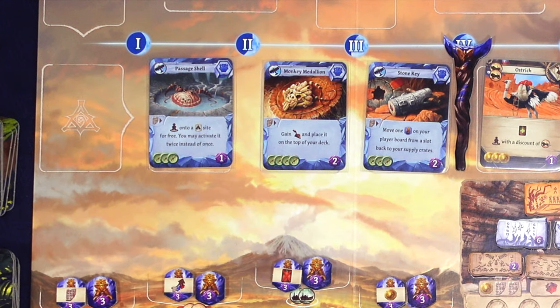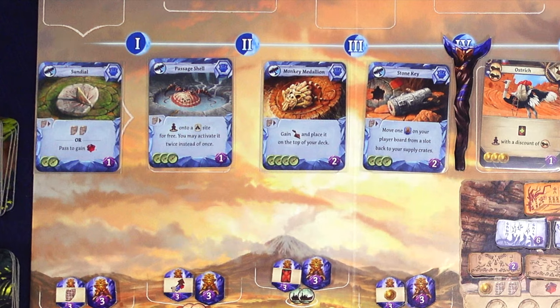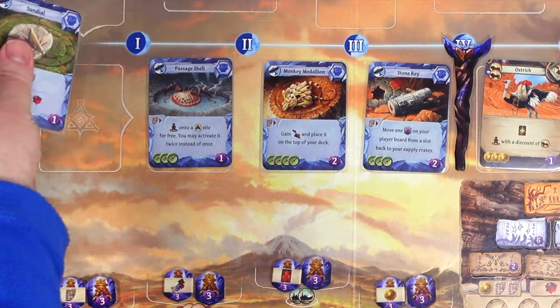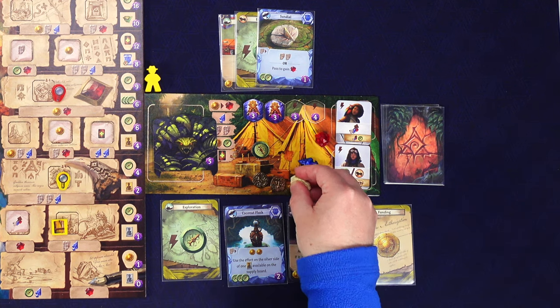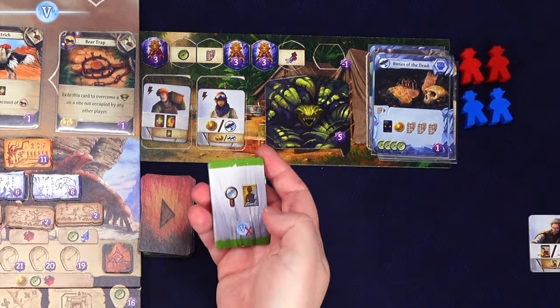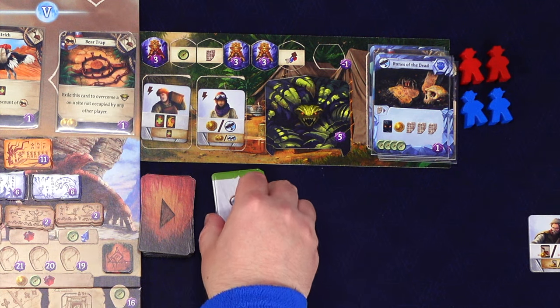The passage shell slides down and out comes the sundial - gain two tablets or pass and gain a gem. It's hard to get gems for free, but that sundial looks so good that I spend two compasses to gain it. We place it in our play area and immediately gain two tablets. The rival flips and wants to research - no more assistant icons so they won't gain any more assistants. They go right and take away that bonus tile.